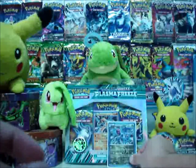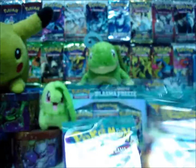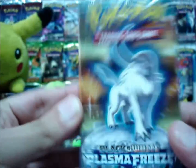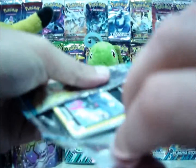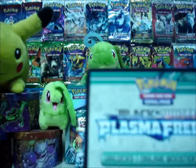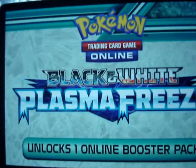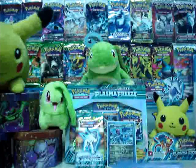Let's put it here and start with the pack openings. I'm gonna start with the Absol one. Luckily I didn't destroy the pack. The code card has really cool art — it's got frozen crystals all around it. I'll be giving those codes away in later giveaways.